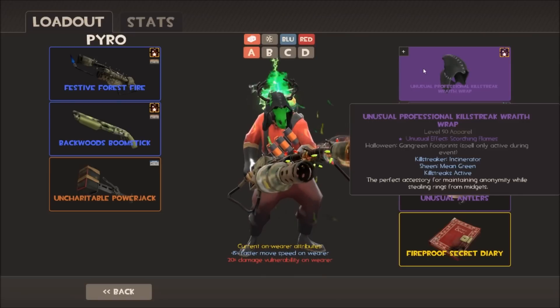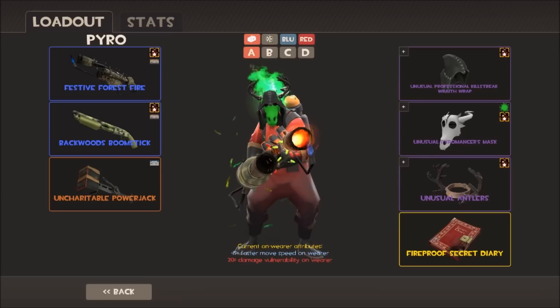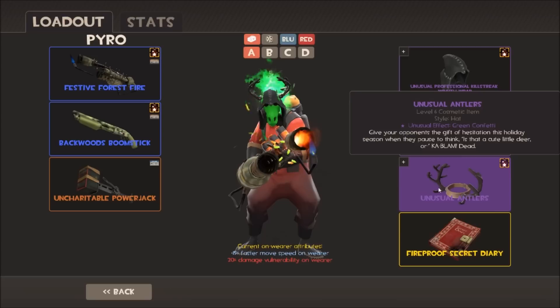It's my most valuable cosmetic in my backpack and still retains significant value as it's a very popular Pyro hat. It goes well with the Pyromancer's Mask - level 100, with a Halloween spell as well. That one has Terror-Watt, so I've got the same combination of scorching flames and lightning as on my Soldier. It's painted green - kind of like a fire dragon breathing fire, that's the look I'm going for.